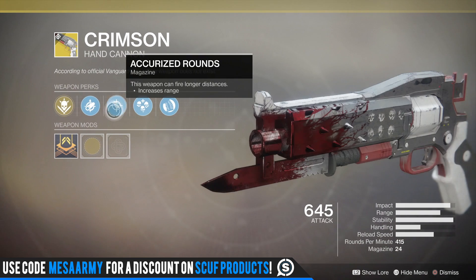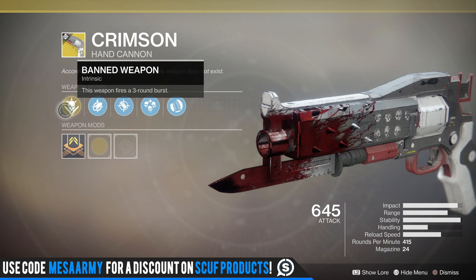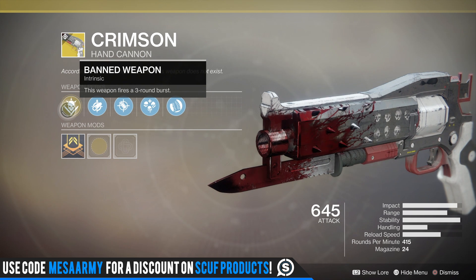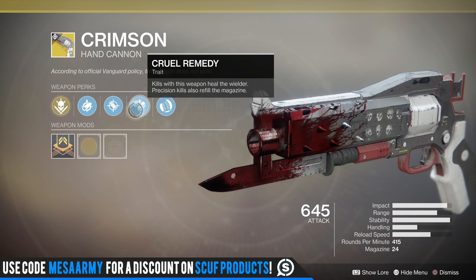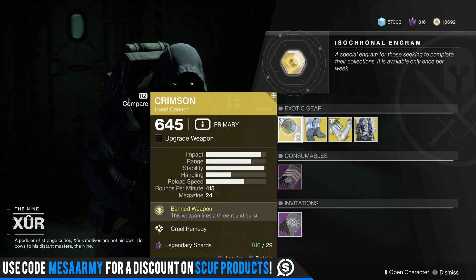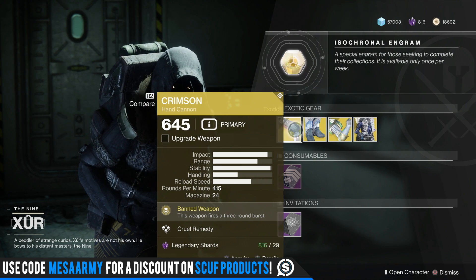Crimson is a really fun hand cannon for PvE and PvP, and when you get it masterworked this thing has insane range. The main perk is called Banned Weapon — it fires a three-round burst. Then you have Cruel Remedy: kills with this weapon will heal you, and Precision Kills will refill the magazine. Grab this if you're new to Destiny 2 or do not have it — it's an awesome hand cannon.